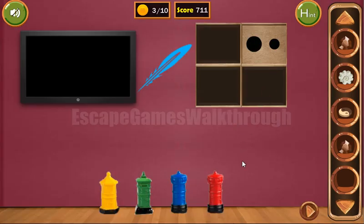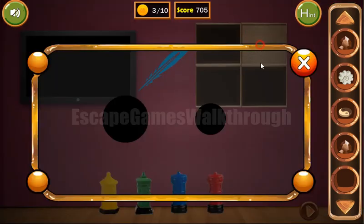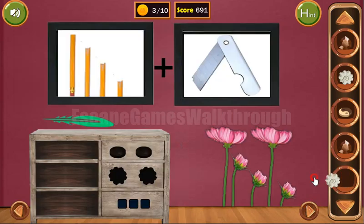We have got a gem. Now here you can see: big, small, small, big, and small — and we can use it here: big, small, small, big, and small. Now we've got the second shell.